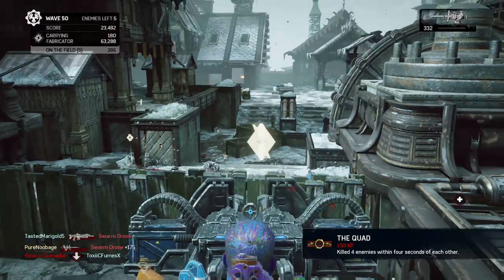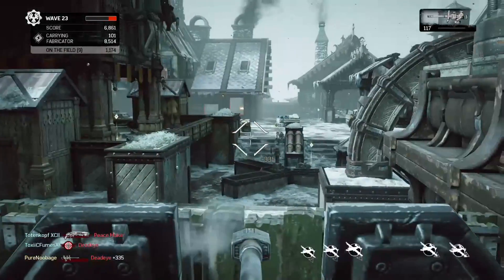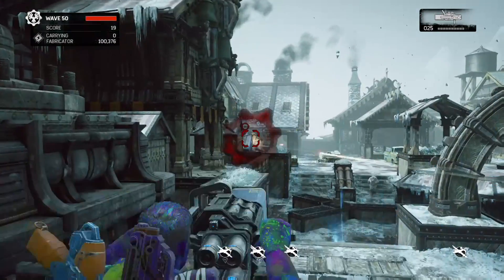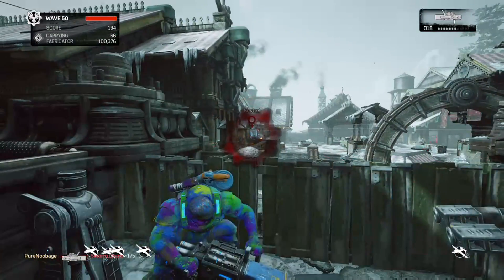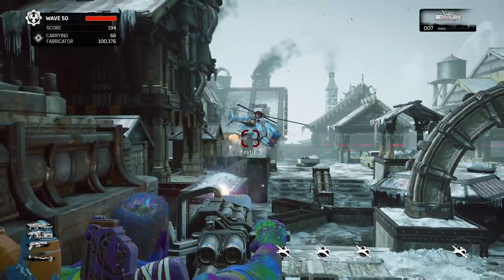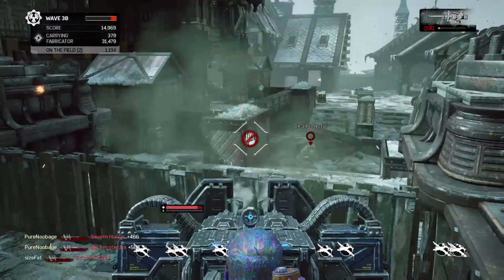Speaking of turrets, much was made about the nerf to turrets in the recent update, but I find them to be almost as effective as before. The salvo, on the other hand, feels like it was nerfed far worse than the supposed 12% damage reduction it received. Both myself and the other heavy found it took more than 50 rockets to take down even the weaker bosses on hardcore, so the salvo should really only be used as a backup weapon now if your turret runs dry.